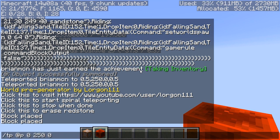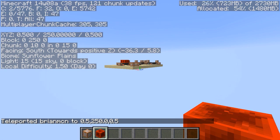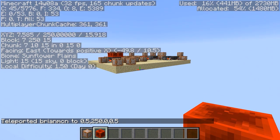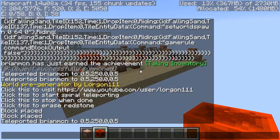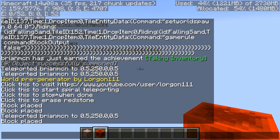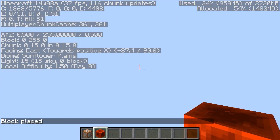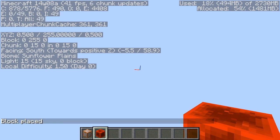I'm going to teleport myself back to 0, 250, 0 where we had this redstone. Right now it's still hanging above the map, but you may want to get rid of it now that we're done pre-generating. So if you go back into the chat, there's a button that says 'Click this to erase the redstone.' I click it — and it's gone, disappeared from the world. Now we're back to a pristine world, except all the chunks around the origin have been pre-generated.